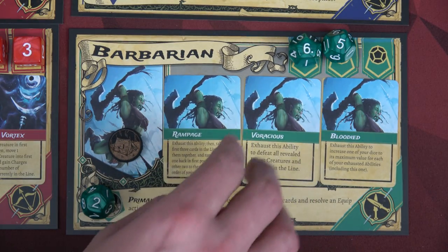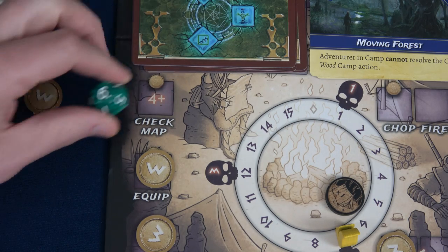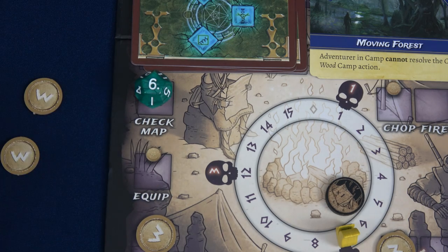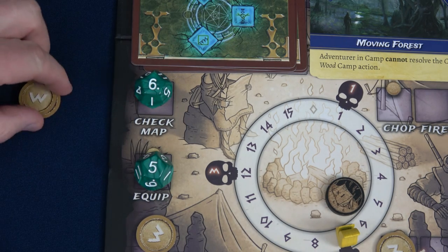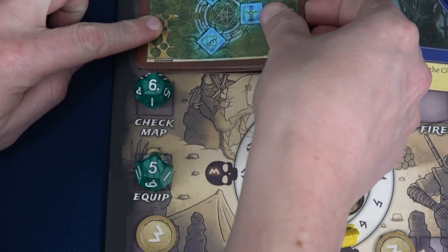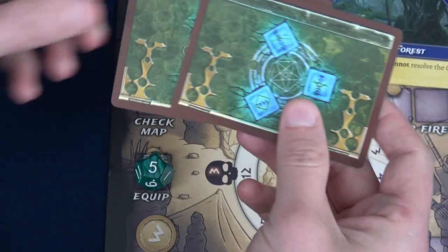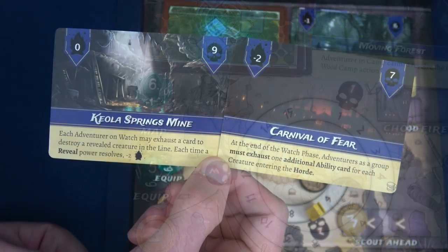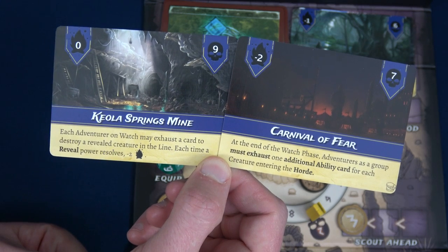I'm going to do a Check Map and another equip action — that also gains us six gold, making eight gold total. I feel incredibly powerful. For the Check Map, let's draw the top location from the map deck and the unused pile. We either have Kayla Springs Mine — no fire penalty, each adventurer on watch may exhaust a card to destroy a revealed creature, but each reveal power resolves at minus two fire — or the Carnival of Fear.